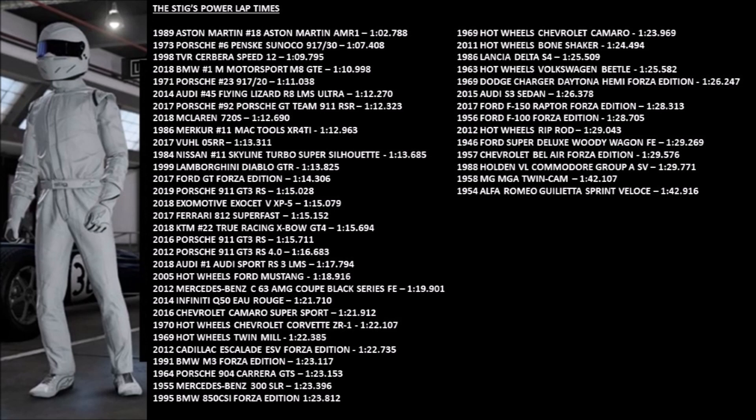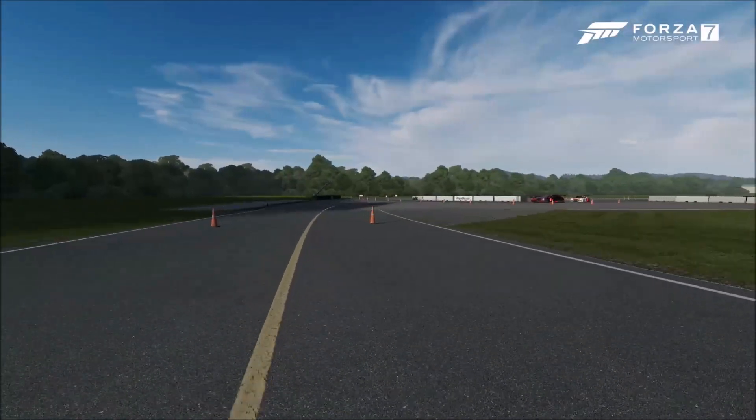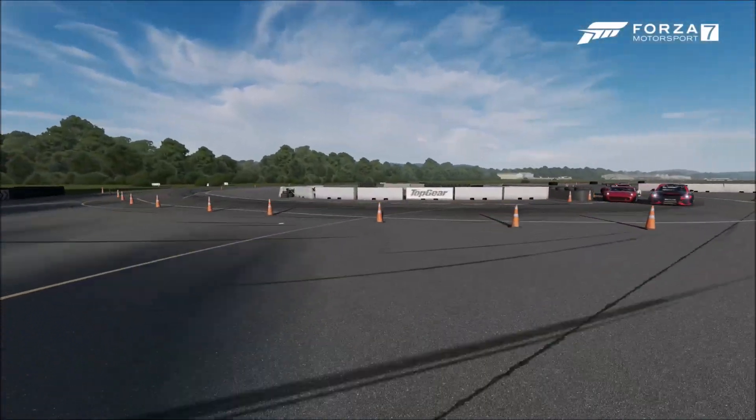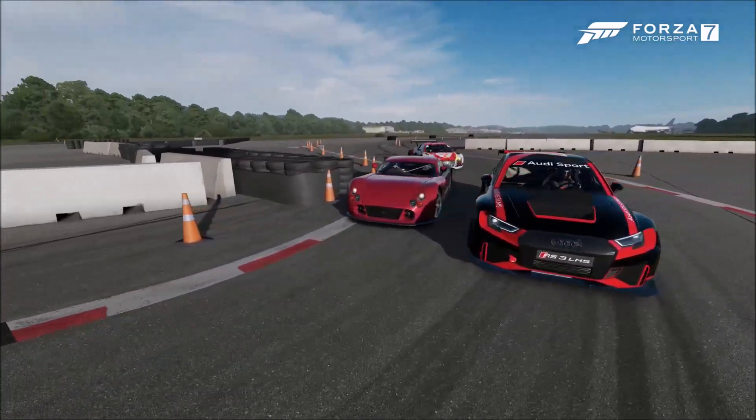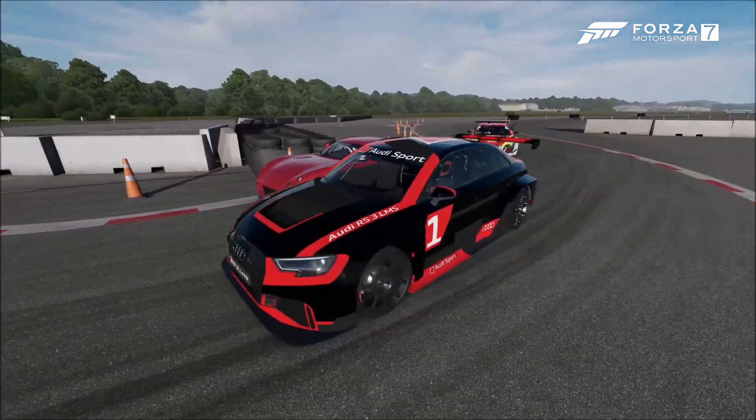Not bad at all. The Flying Lizard R8 was about a second and a half slower than the M8. The RS3 was a second slower than the 997 GT3 RS 4.0, but a second faster than the Hot Wheels Mustang. There you have it — those are the three cars that the Stig just tested.